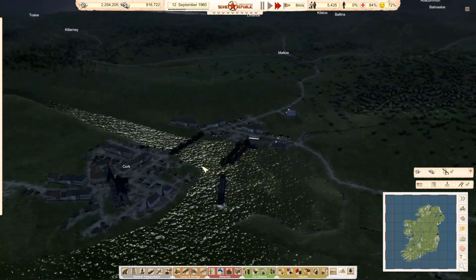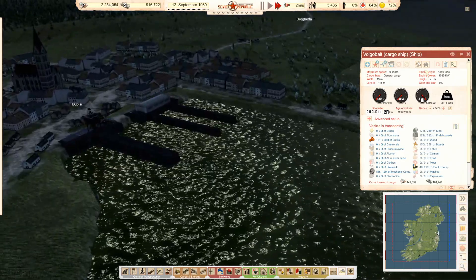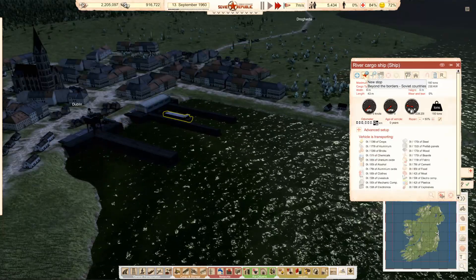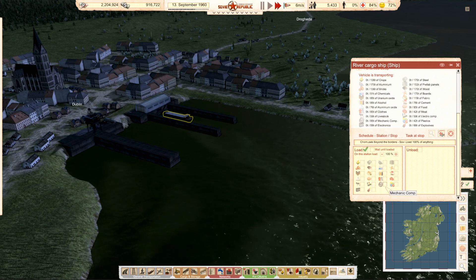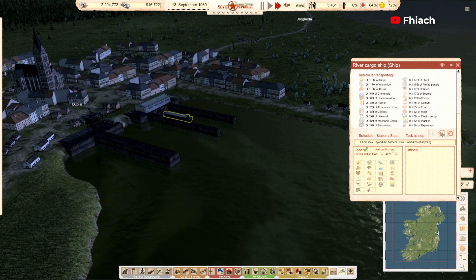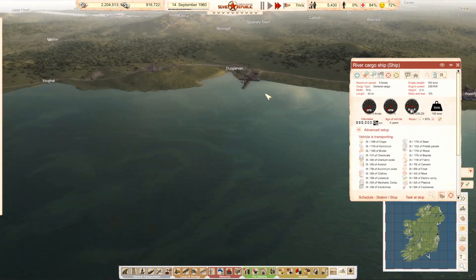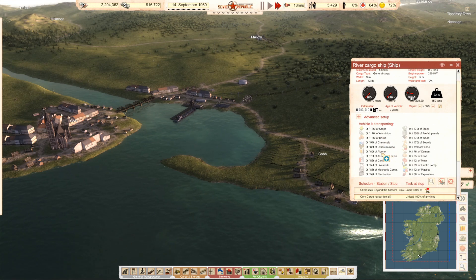I do think I'm going to have to move this guy to Dublin. I'm going to buy the riverboat. We're going to set up a route so he's going to go beyond the borders and load up — he carries 76 tons, so he can load up with cement and then go to Cork.